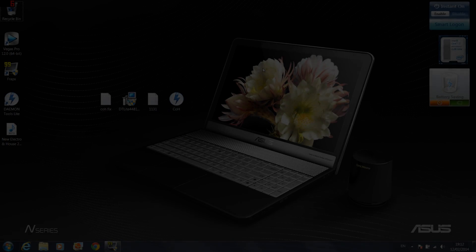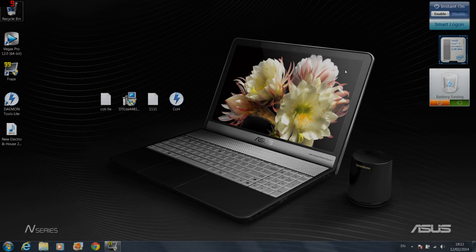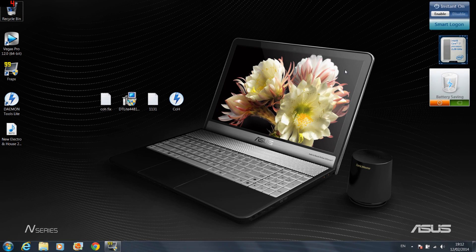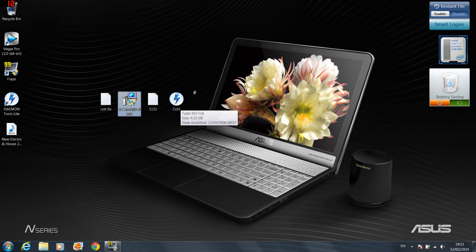Hello everybody, this is Daniel1131 and today I will show you how to install Company of Heroes. The first thing you have to do is install Diamond Tools Light — I will put the installation link in the description. After that you have to buy or download the game. This is my game, Company of Heroes, and you have to double-click it.